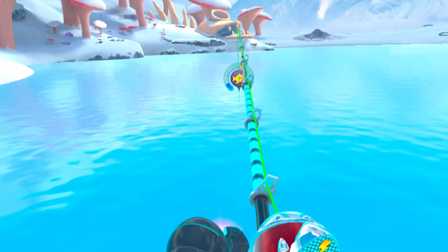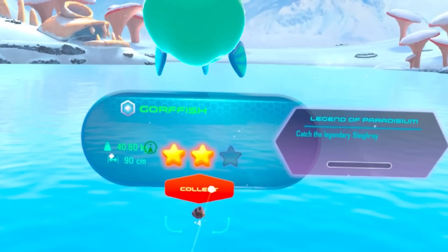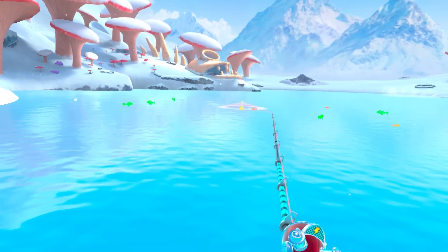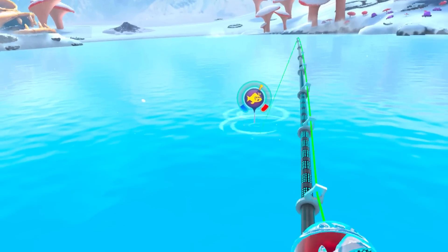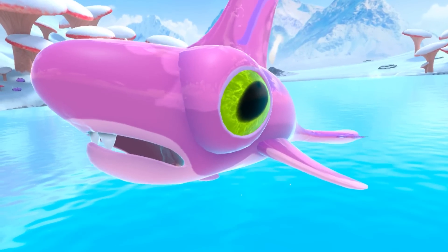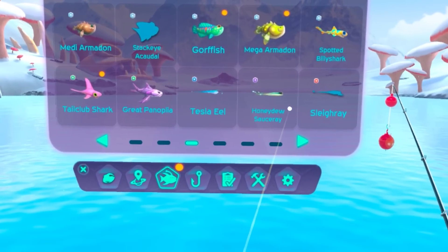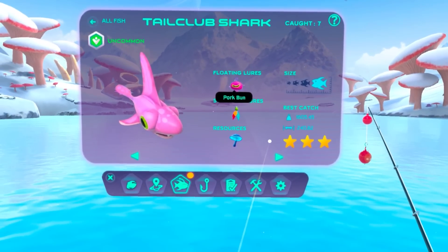That yellow one shaped like a shark means he's the largest. It's one of those pink guys - got him! How big is he? 1.6 ton, three stars. So he's not quite two ton but he's still very big. What's the biggest I've caught? It's the tail club shark - 1.6 tonnage, that was the biggest I've ever caught. This is the only extra large fish in this lake at the moment. I don't know how to get more extra large fish to spawn.